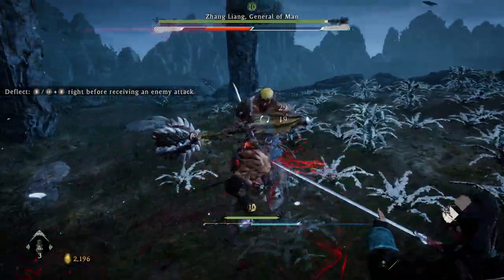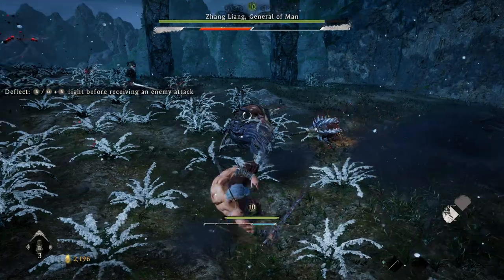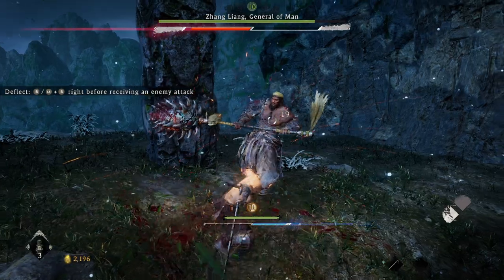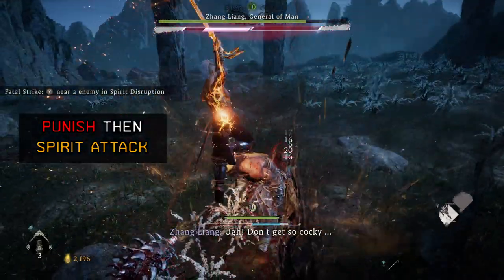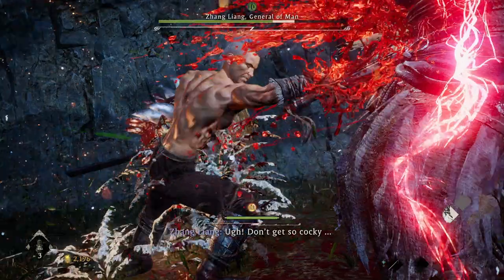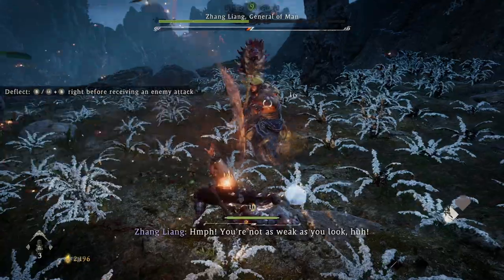Since this is a Team Ninja game, offense benefits you. When you get an opening, make sure to deliver as many strikes as you can. This isn't a From Software game — continuously attacking can actually prevent the enemy from going into their attack animation. Pay close attention to the bar on the top left. Get as many hits as you can, and then right before it depletes, make sure to hit him with a heavy attack.